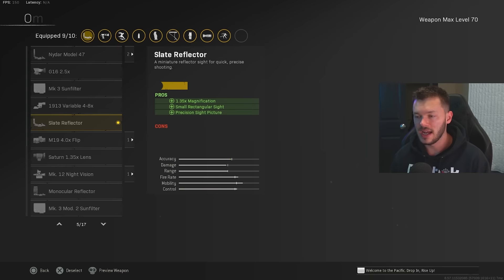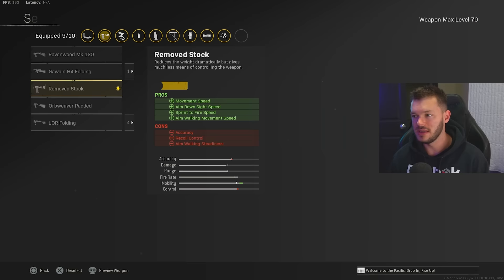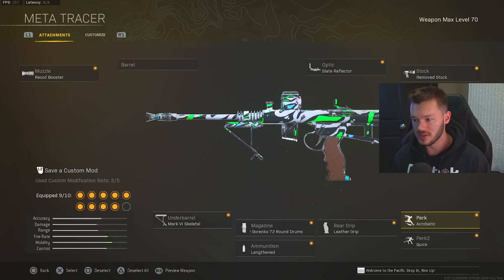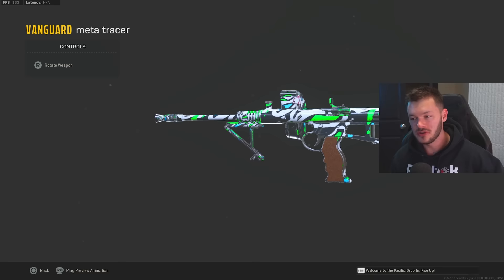In the optic section, I did take off the NIDAR Model 47 and I've been running the Slate Reflector on this thing — this is my new go-to right now. I just feel better when I'm using the Slate Reflector over the NIDAR Model 47 when I'm not running that rapid fire setup. In the stock section, we're sticking with the Remove Stock — we've run this for a while and we're still gonna continue running this. In our perk section, we have Acrobatic and Quick to help increase our overall movement speed and make us more agile and mobile. That's my full build — hope you guys enjoyed today's video. Make sure you give it a like, subscribe with those notifications turned on. I'll see you guys later — Triple Cap, don't be Randy, and I'm out. Peace.